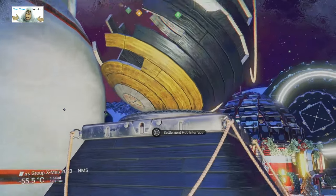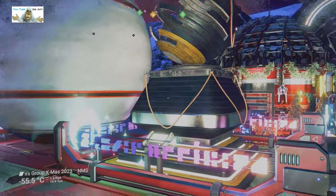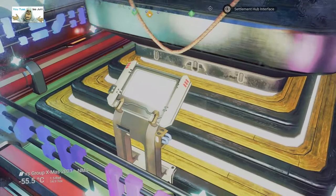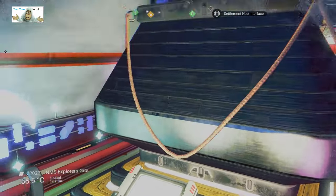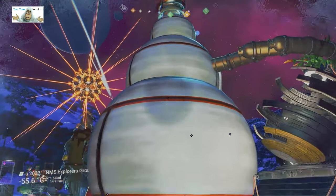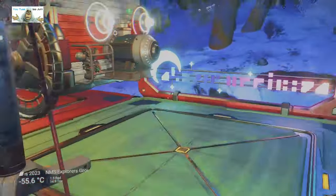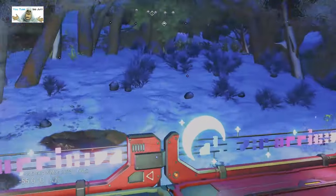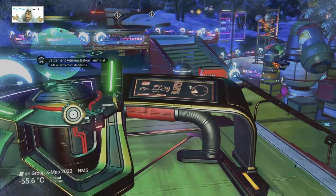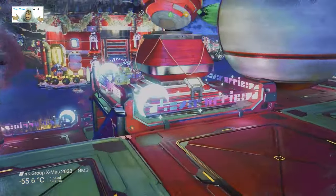And a big vending machine — it still says 'settlement hub interface'. Is that the new one? Because I've not been back to my settlement in like 58 years. We have one humongous... is that where we came down from? We didn't come down from there. There's another settlement administration thing. It's getting dark but I think we've got time to finish — we don't have to wait.